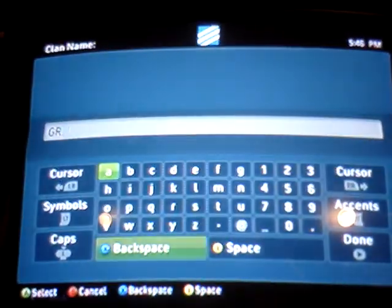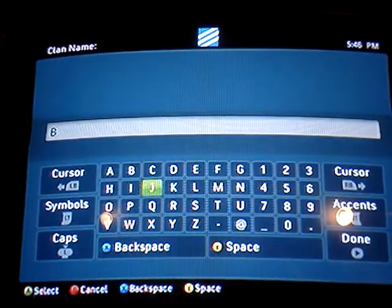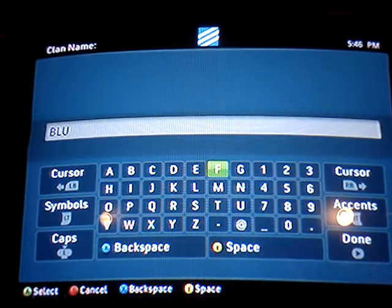So now I'm going to go to Barracks, Clan Tag, and say if I want blue — very easy. Type in blue, go back, and as you can see, it's blue.